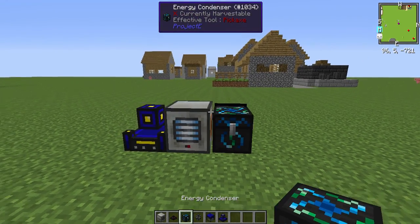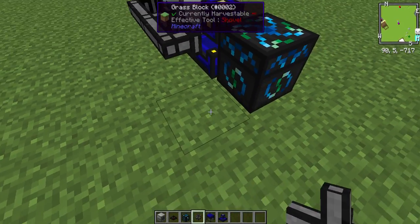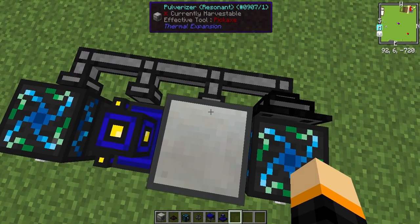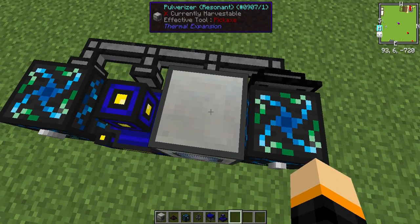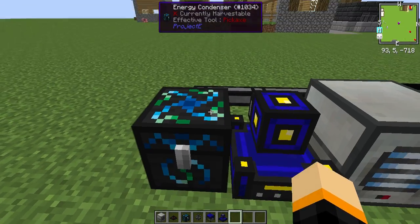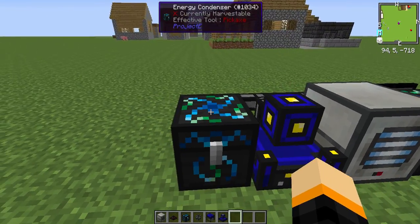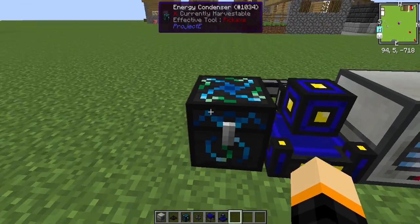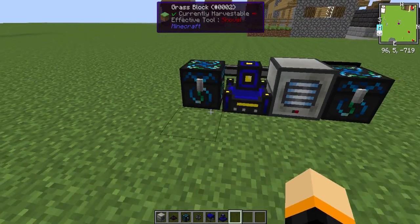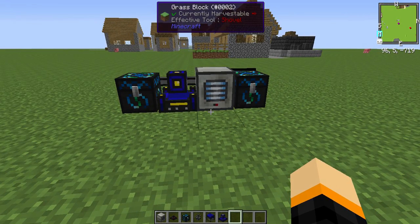If you want to do something that I normally do, you can put another chest here and have another transfer pipe here. So that way, any blaze rods — if this is too full for blaze rods, they'll go past it, and if this is too full for a blaze rod, it'll go past it and go into here. You can put something like a diamond or dark matter in here, and whenever enough EMC has been generated, it'll just generate another item. Infinite EMC generator.